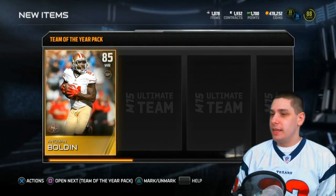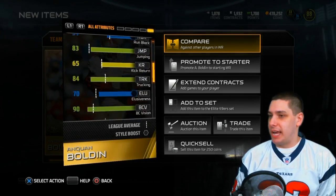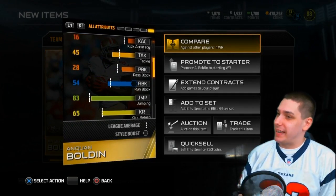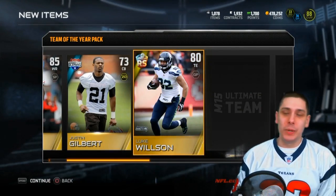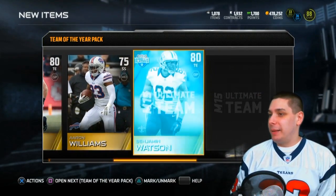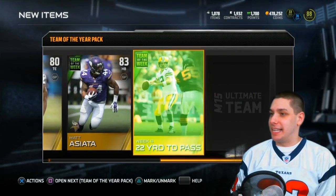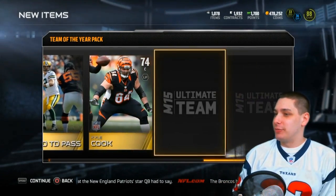Let's rip open the fourth one. We get an Anquan Boldin - I'm pretty sure he's one of the better run blockers, but his run blocking is only 54, so not as good as I was expecting. We also get a second Luke Wilson rising star, so I will be doing that set. You'll probably see rising star Luke Wilson on my team - probably combining him with Gronkowski, though I've got depth on depth at tight end since that's my position to spam.